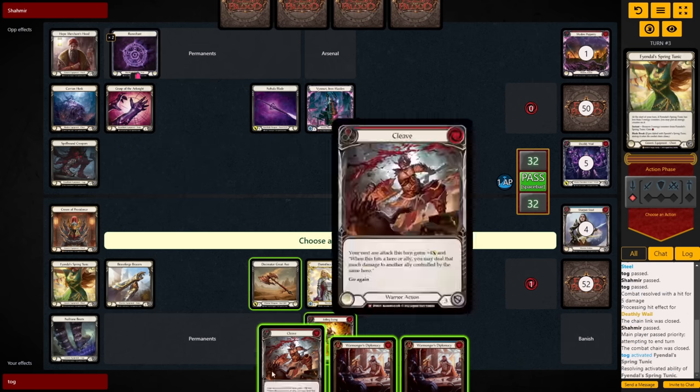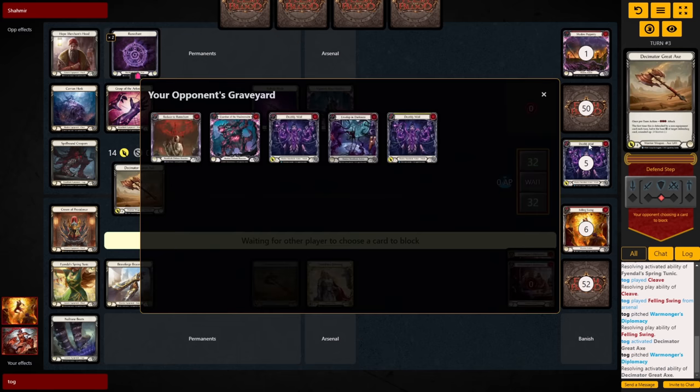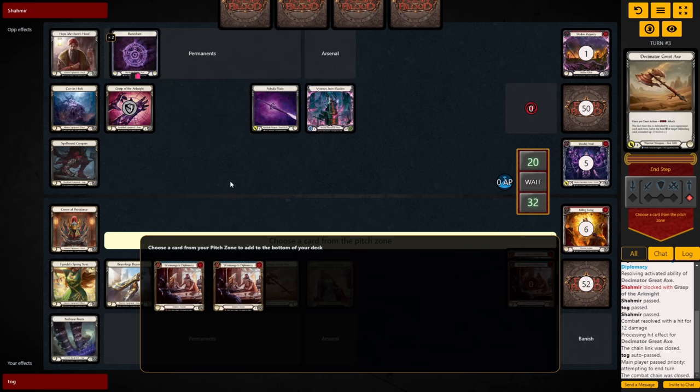Over to us, we get to show the power of Tunic by playing a Cleave and a Felling Swing, then attack in for 14. Opponent opts to just block with the Grasp, taking 12 down to 20. We get a nice health lead here — really happy with this turn cycle, and we pass it to them.